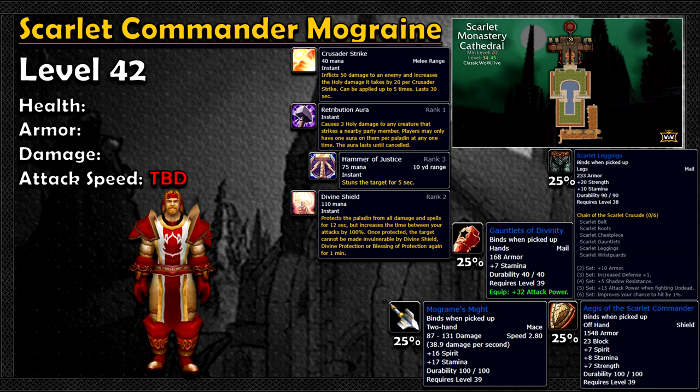Mograine has four items on his list. We're looking at some Beastie Mail Gloves — hunters can equip mail at level 40, watch out. Scarlet Leggings, which is a nice addition to the loot table because Herod also has them on his table, giving warriors, paladins, and hunters an extra shot at these. We've got a really nice shield, and best of all, Mograine's Might, a two-handed mace.